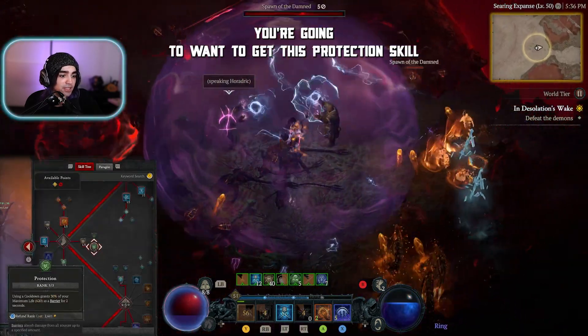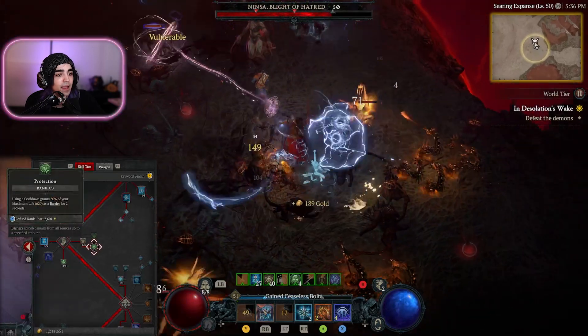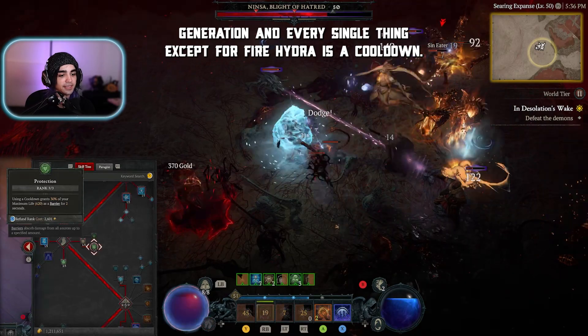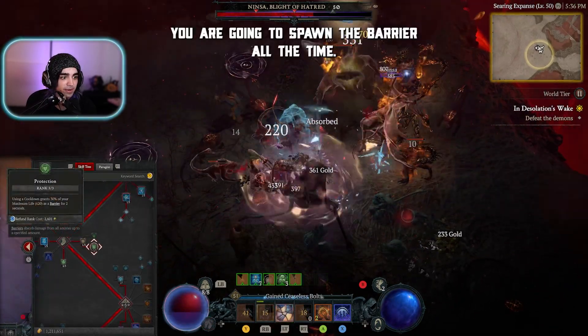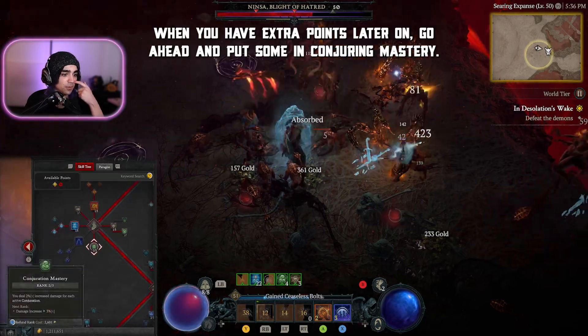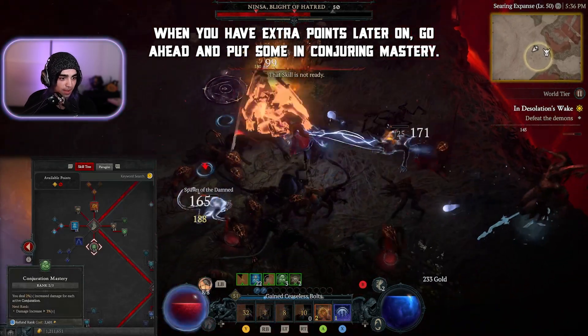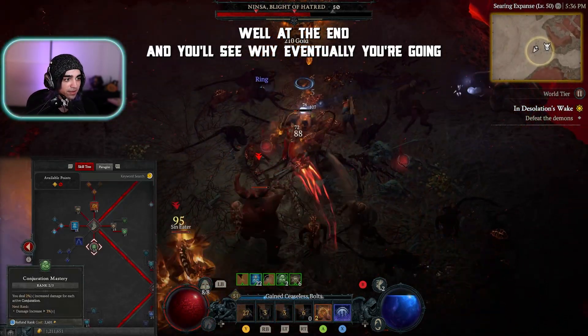You're going to want the Protection skill, which uses a cooldown that grants 30% of your maximum life as a barrier for two seconds. Since you are not using any mana generation and every single skill except Fire Hydra is a cooldown, you are going to spawn the barrier all the time. When you have extra points later on, go ahead and put some into Conjuring Mastery.